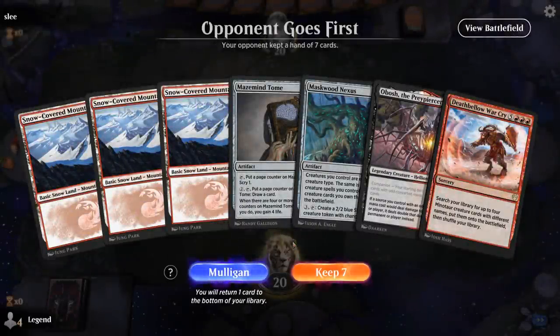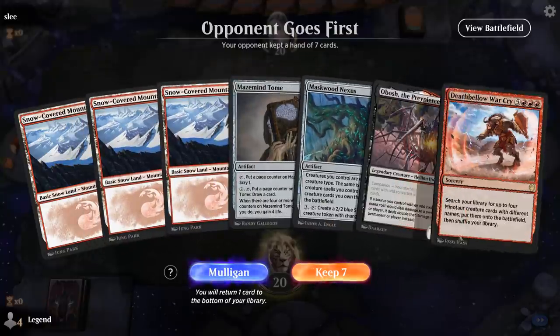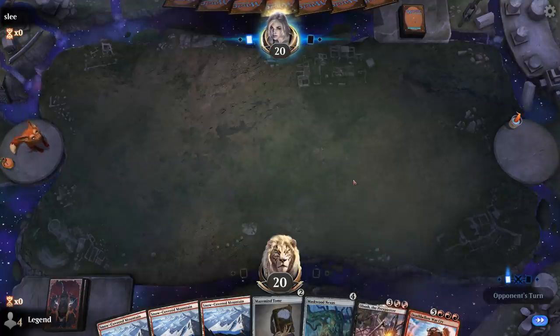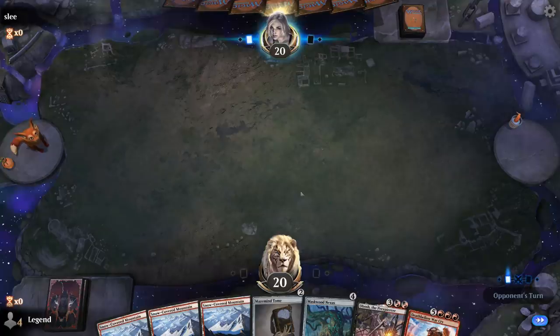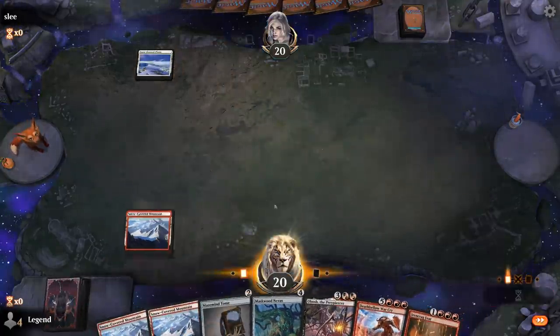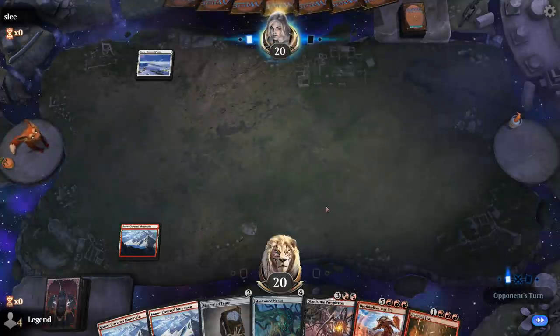We're on the draw with a fine opening hand. We've got our two combo pieces, just missing the mana to cast them and maybe need a way to get rid of Obosh, although we can potentially still win with the other three creatures. Ironcrag Feat — are we looking at a turn five kill? Possibly!